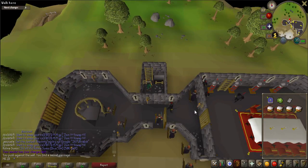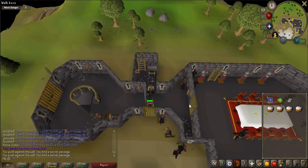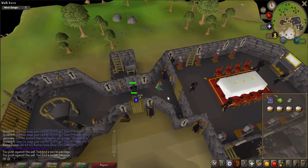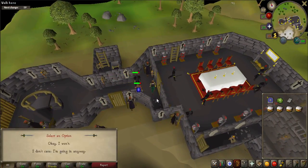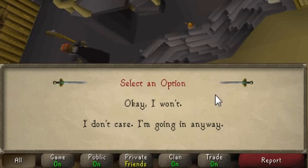From here, you'll have to enter the door to the east. However, the Black Knight in the hallway might interfere. If he does, you can either kill him or try and lure him away and get him stuck behind another guard. Push on the false wall again and click on the door to the east. The guard will stop you. When prompted, select I don't care, I'm going in anyway.